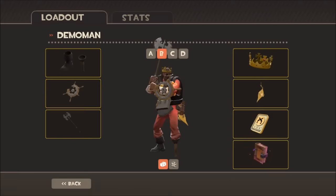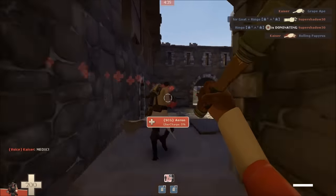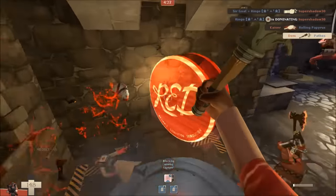When playing defense and there are enemies on the final point, it may be a good idea as a Demoman to switch to an Ullapool Caber, clear out the final point, and then switch back to whatever weapon you were using previously.